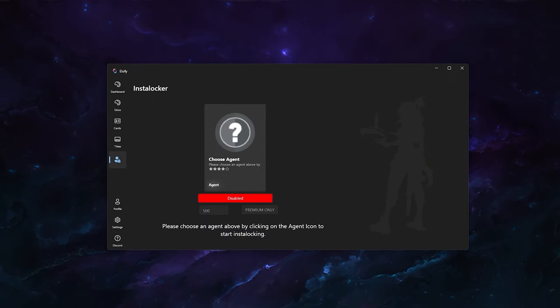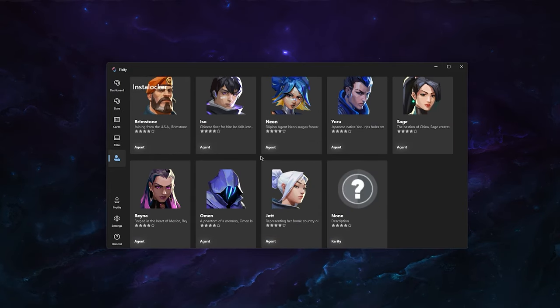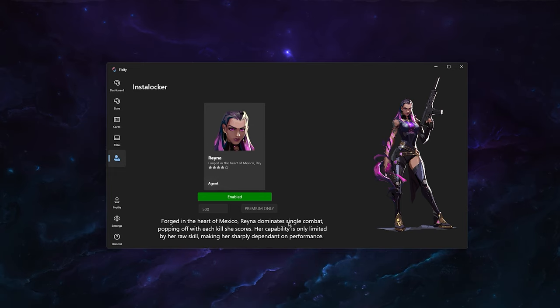The InstaLocker has a new UI with a disabled and enabled button, so you can directly choose whether you want to InstaLock right now or not. Just choose your favorite agent to InstaLock next round — for example, I want to InstaLock Reyna. I click on it, it loads the image and description, then I click Enabled to enable InstaLocking. If I don't want to InstaLock Reyna anymore, I click the button again. Premium users can click to keep this enabled so it InstaLocks every round.